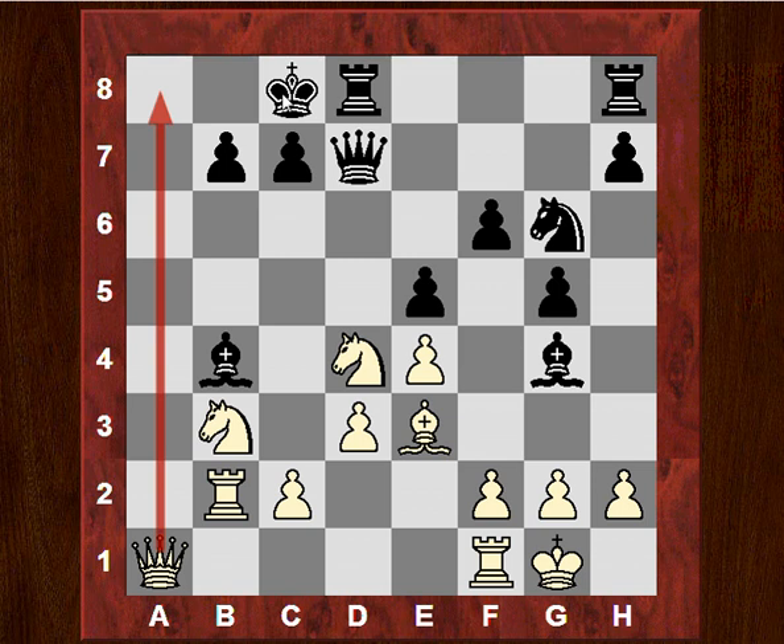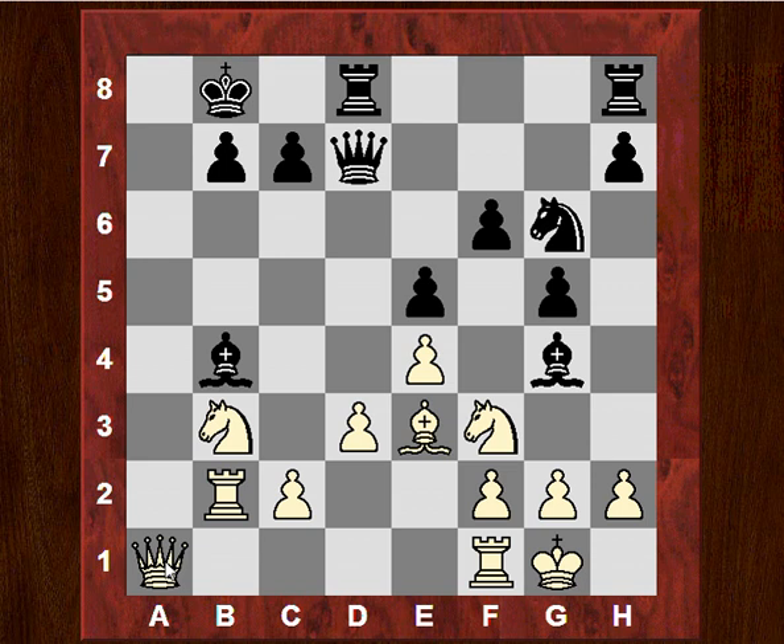It doesn't go to b5. It doesn't go to f5, and if it goes anywhere else, it's going to be an advantage to Black. If we move it to f3, it's okay actually, because we're threatening Qa7. It's not a total disaster — it's good for White as well.